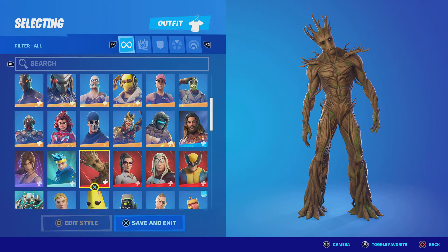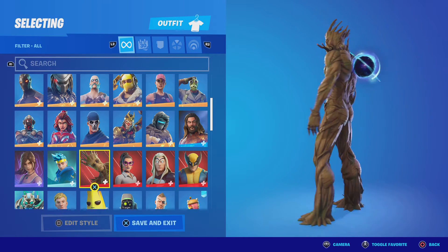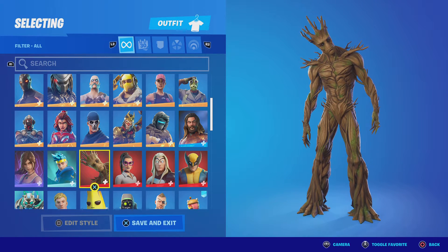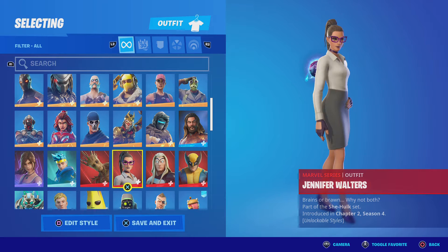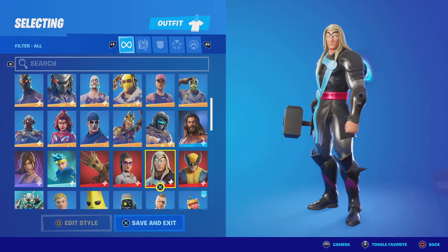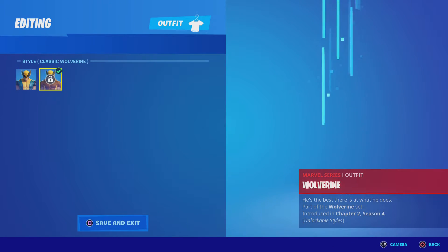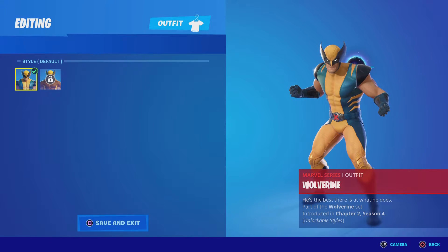Groot — no offense, but it's just like seven foot ten and there's nothing really going on except just a tree. Jennifer Walters — it's like a sweaty skin I guess but I don't like it. Thor — I don't really like it. Wolverine — Wolverine's not even that bad, I didn't get the style I wanted though.